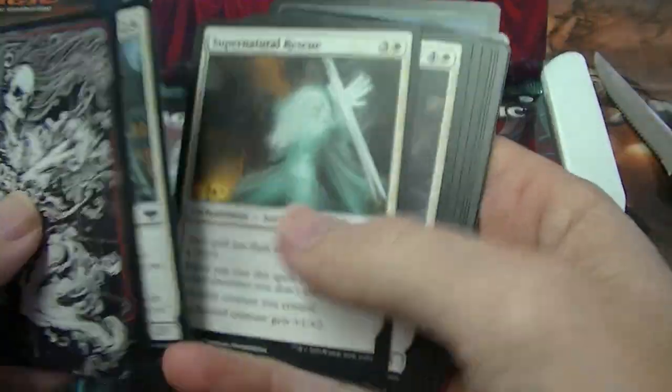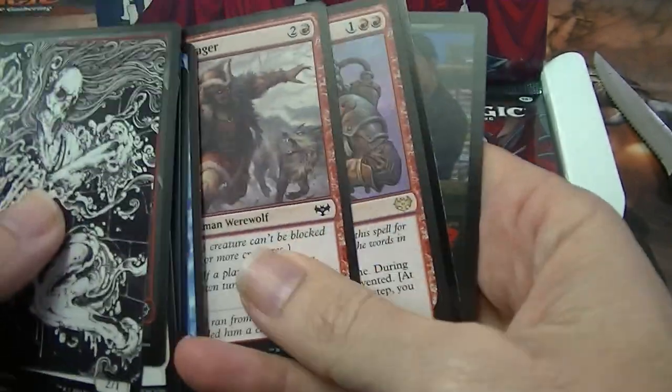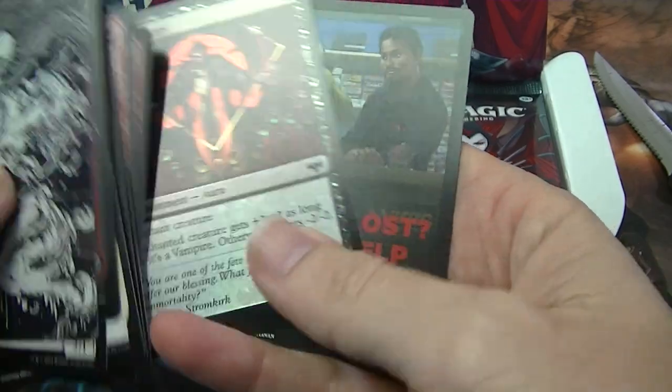Got an interesting art card. So all commons are at the back of the pack. We've got Alchemist's Gambit for our first rare and a foil common.